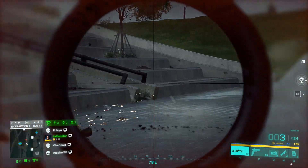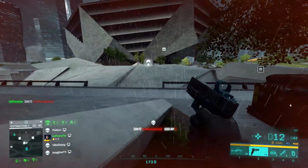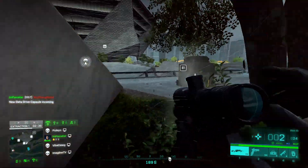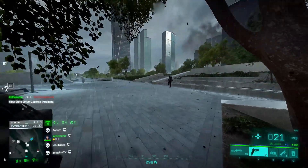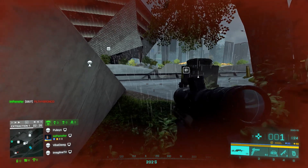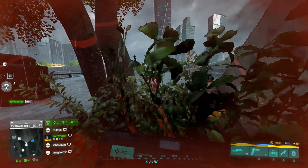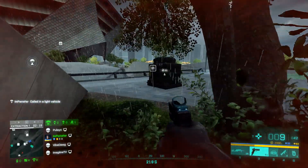Number four: guns bought in Hazard Zone come with your base attachments from your standard loadout. So if you buy the SVK, whatever attachments you have on that gun in standard multiplayer is the version you buy in Hazard Zone. So when you have your free pistol, put it with the right loadout you like — extended mag, everything — because that will actually be what you buy in Hazard Zone. Make sure you have that set up.